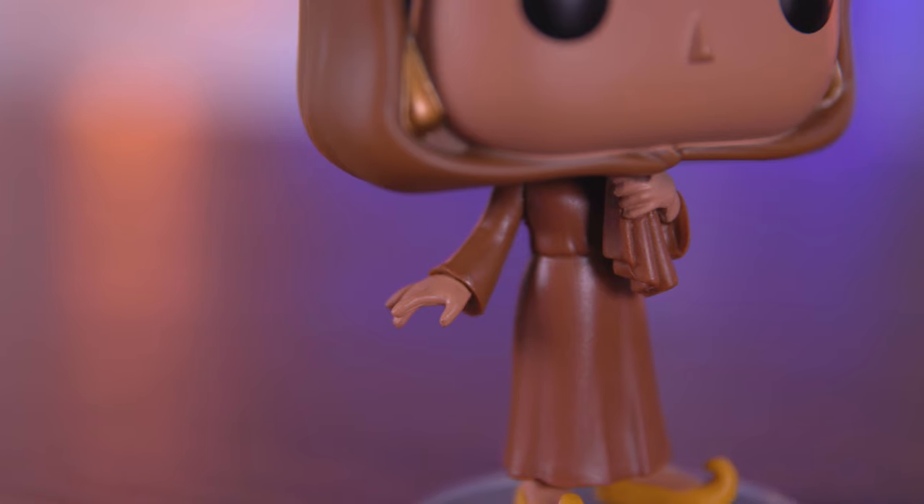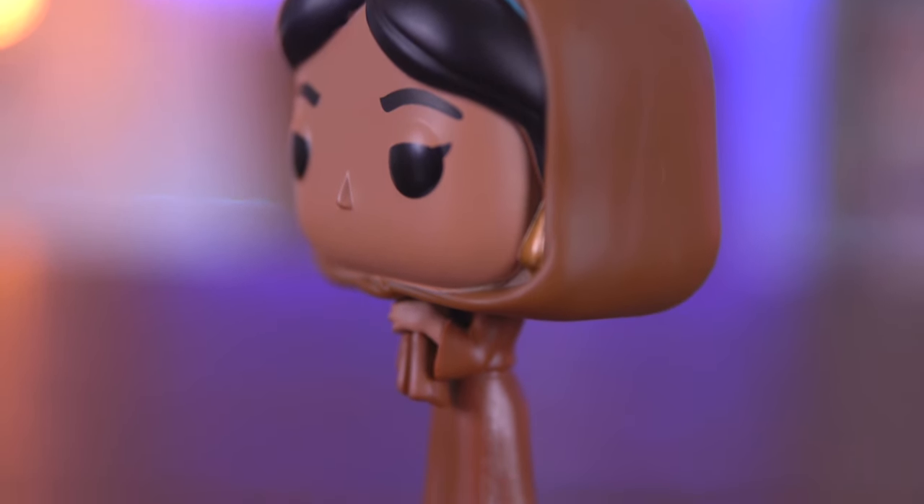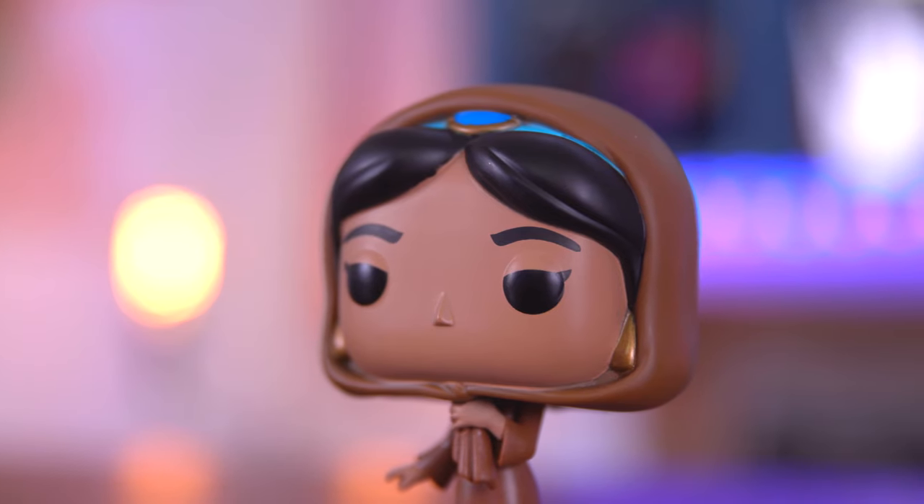So this is the Jasmine pop and she's wearing her little commoner outfit, and with the stand of course she stands up perfectly as well. But we have one more pop to check out.